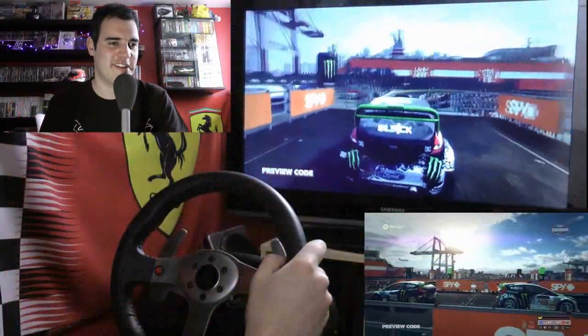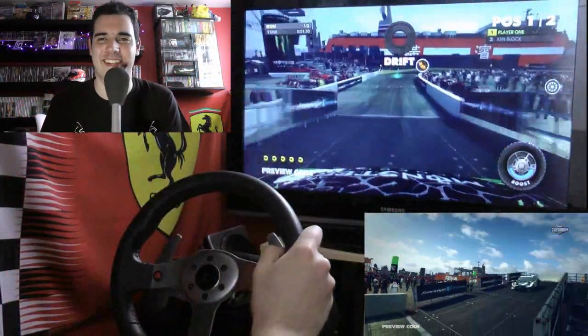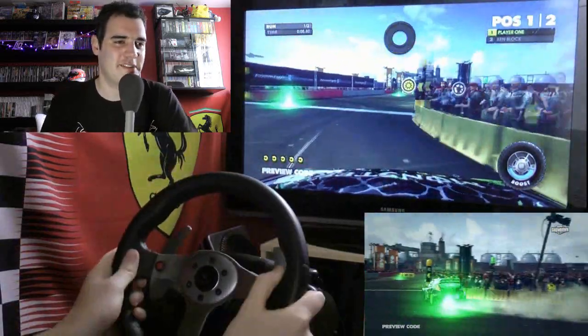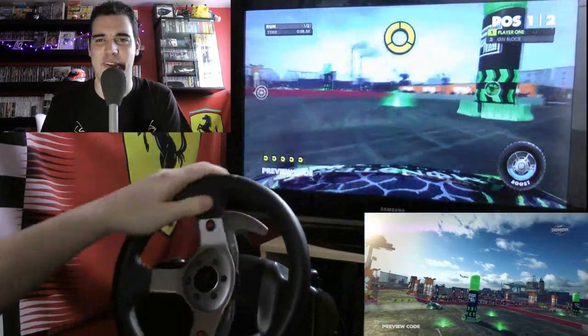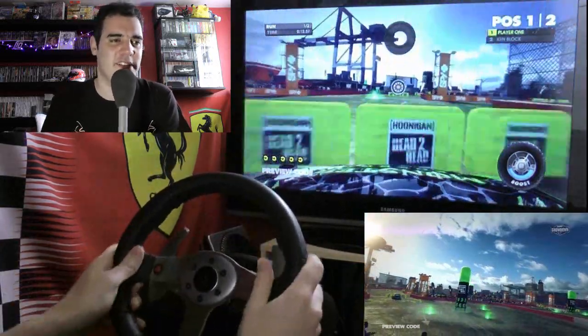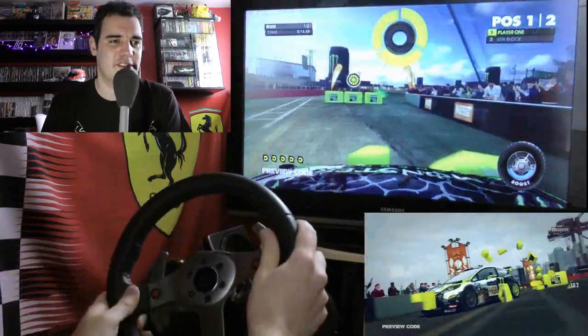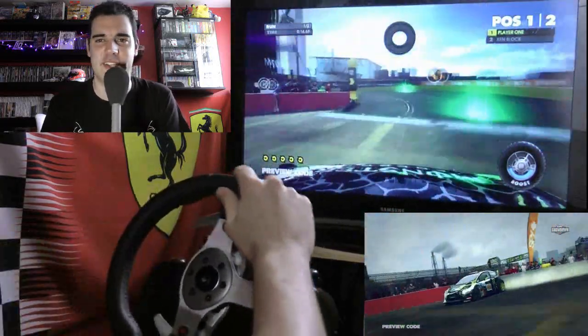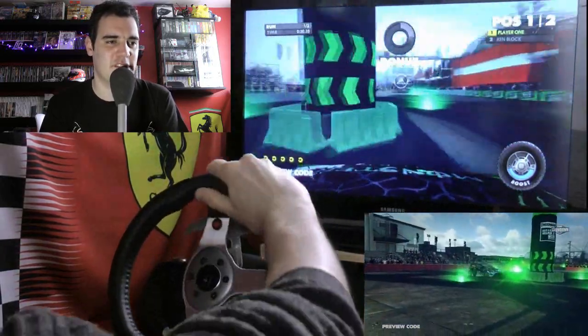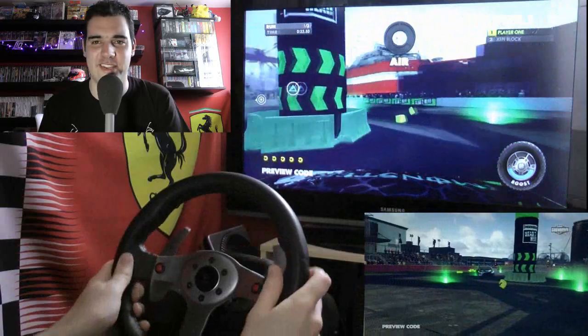So here we are then, this is driving as Ken Block — it's Ken Block's Gymkhana 5 car that we've got here, racing around. This Hoonigan mode is essentially Gymkhana, isn't it? It feels a lot like Gymkhana; it's a little bit easier than Gymkhana, but it's been a long time since I've played it. It feels very similar — the same obstacles, the same courses and everything else. So if you like Gymkhana, you're going to love this.